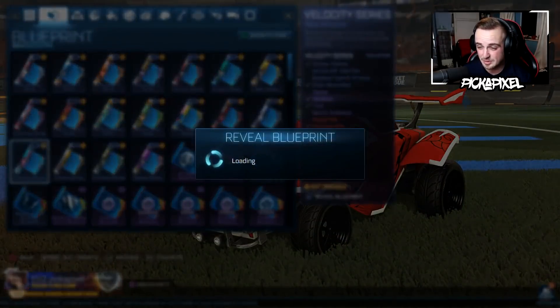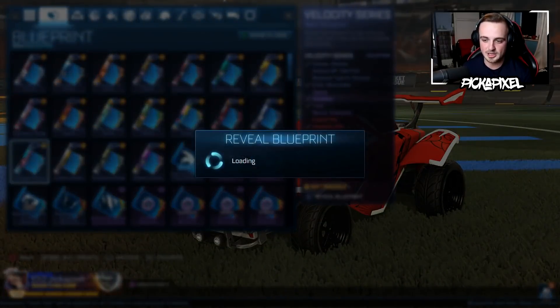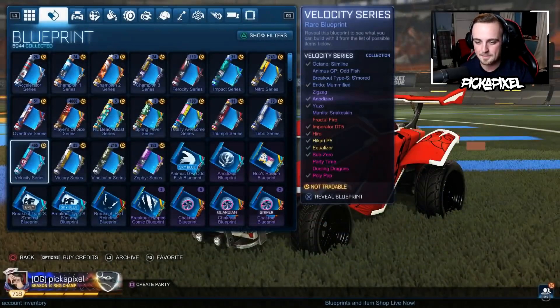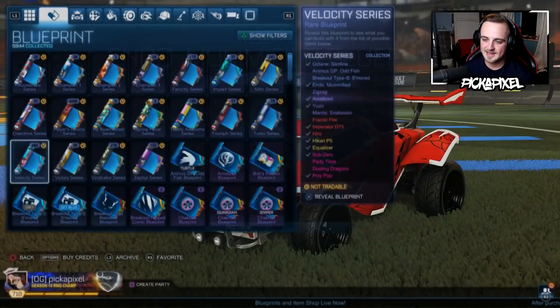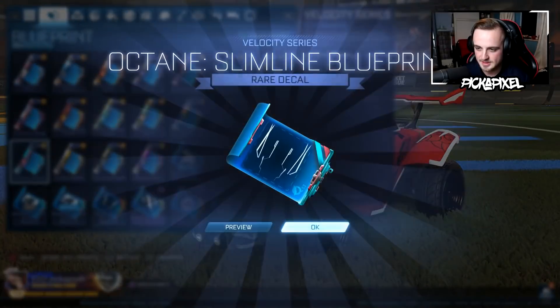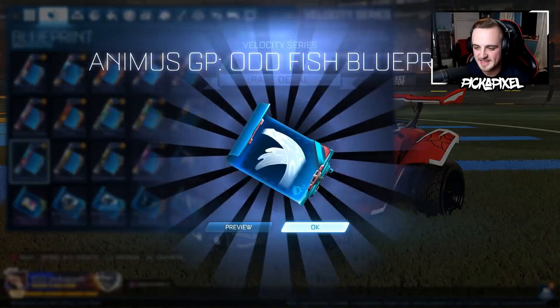We got a white exotic from the player's choice in the first 200 — pretty darn good. It is, unfortunately, an Infinium, as it so often is. But hopefully we can get better luck later on.